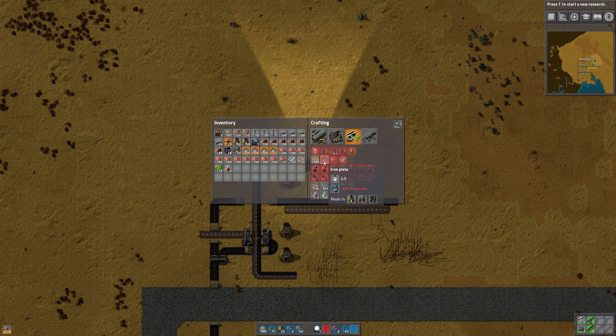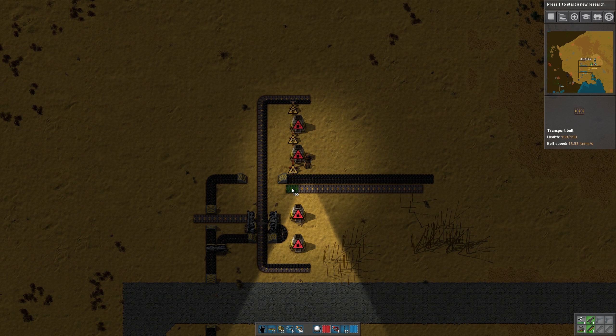Let me make ten mining drills to start with while we start configuring the rest of this. In the case of steel, it's made by smelting iron plates. If you look at the recipe, steel takes 17.5 seconds and five iron plates. One iron plate takes three and a half seconds. So five iron plates is 15 plus five times 0.5, which is 17.5 seconds.